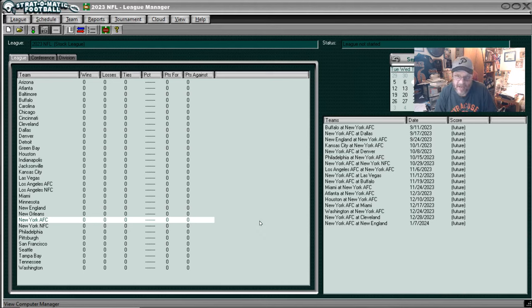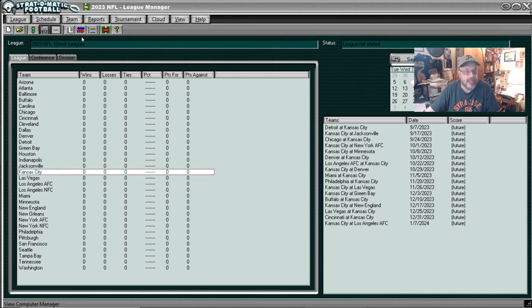Well hello again sports fans and football fans and Strat-O-Matic football fans. I'm here with part two of the video I put up earlier this week where we looked at some of the player cards — the computer player cards — in the 2024 football game based on the 2023 NFL football season. It became apparent I needed a part two because of a glaring omission: I failed to take a look at any player on either of the Super Bowl teams. So let's not delay — let's go to the Super Bowl champion Kansas City Chiefs.